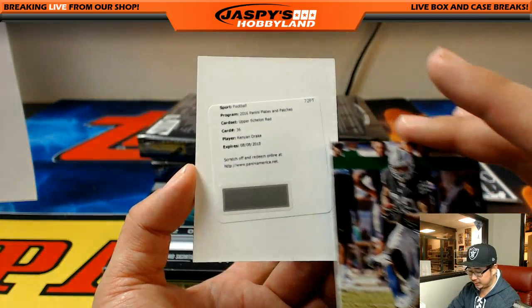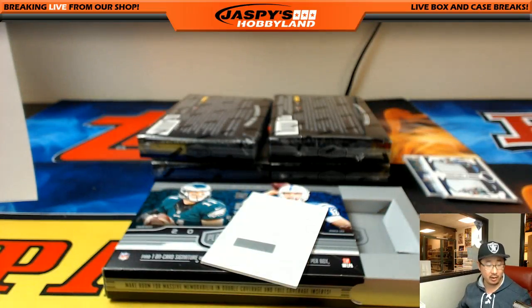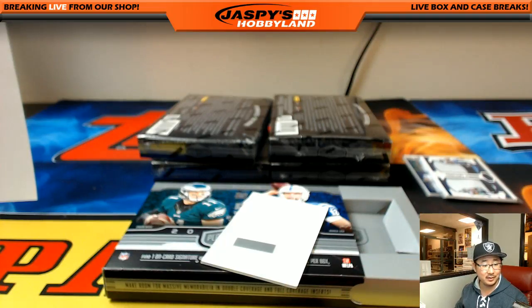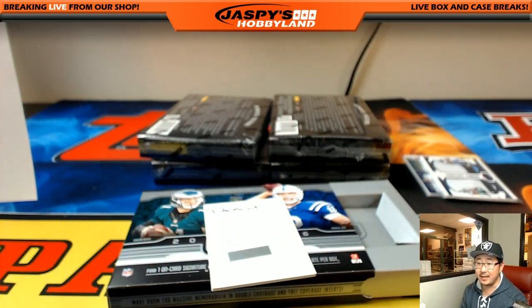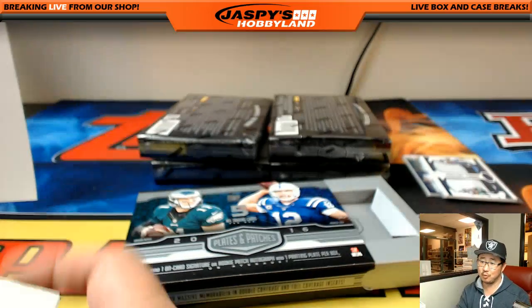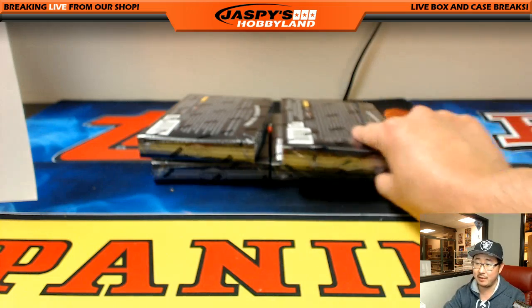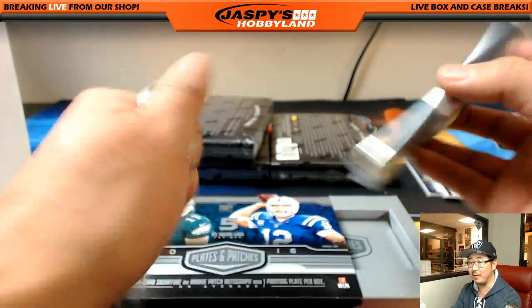And Amari Cooper is hiding a redemption — Upper Echelon Red, Kenyon Drake. Now that's for the Dolphins, but what is the red parallel? I'm curious. Red is going to be out of 10 or out of 5? I don't know which one the Kenyon Drake is going to be. If you redeem it and it's an out of 5, let me know. It just says red, numbered to 10 or 5, cardboardconnection.com. Miami Dolphins — Rick T. Let me know Rick, if this is a train whistle, holler at me. You are guaranteed a one-on-one printing plate out of every box — that's why I'm not doing train whistles for every one of those. You do get a one-on-one printing plate out of every box. Hence the name: Plates and Patches.